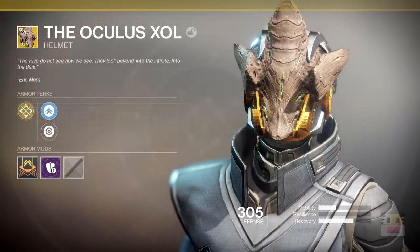Coming up next is the Oculus Zol — I've never seen this one before, a new Warlock helmet exotic. The motto reads: 'The Hive do not see how we see. They look beyond. Into the infinite. Into the dark.' — Eris Morn. I have no idea what this does. Maybe it's similar to the Foe Tracer, showing hit markers around walls once you damage enemies, similar to the Eye of Worlds. Hopefully not, because we already have another Warlock exotic that does something similar. Maybe something entirely different — maybe like a night vision, so in darkness you can see better. Let me know what you guys think in the comments.